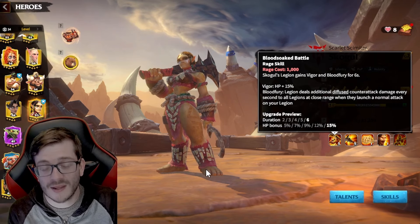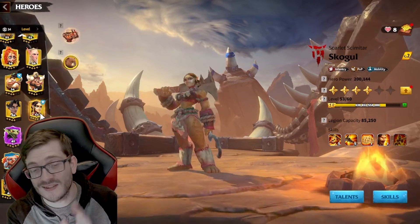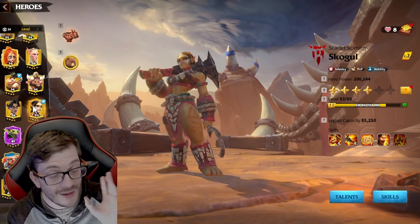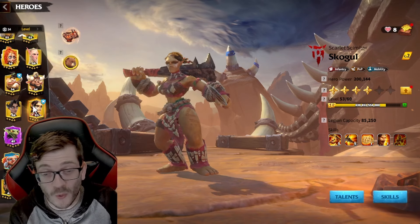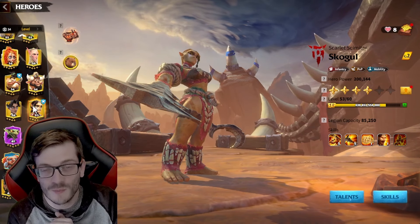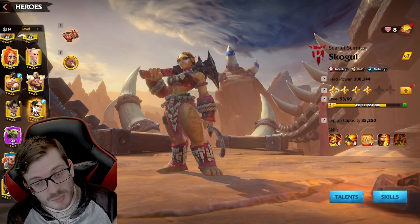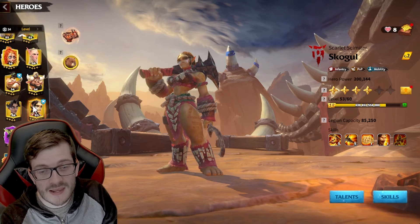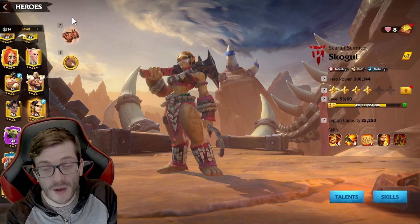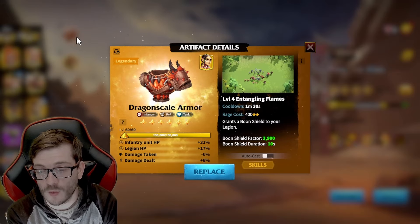The real go-to that everyone should know by now is Skoggle and Gresh — this pairing is just too powerful together. They clearly need each other, and there's no real flexibility until more counter-attack based heroes come out. Now let's go into artifacts and war pets.